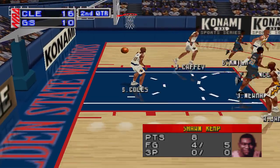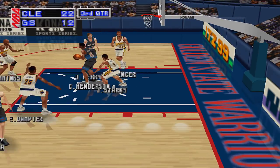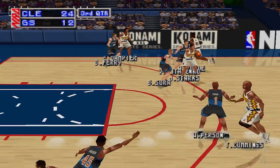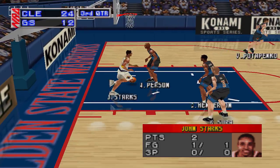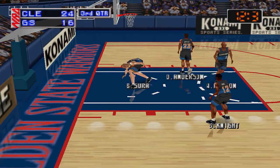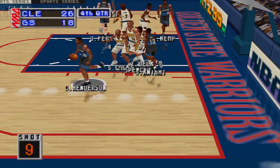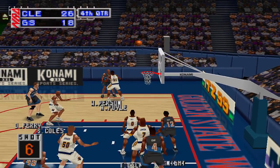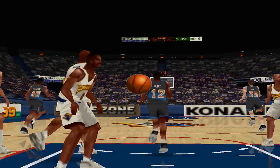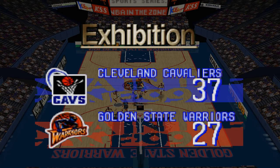Cleveland came out strong — we see Sean Kemp taking the shot. They came out right from the get-go firing on all cylinders, an offensive powerhouse. The score really isn't that high; I'm assuming it'll be a little bit higher in the actual game. Golden State did try to get back into it in the third quarter, but Cleveland was way too much. Check this open three-point — look at that pass. Bam! We have instant replays in this — isn't it beautiful? Game one in the books: Cleveland takes it with a score of 37-27. It's 1-0 for the Cavaliers.